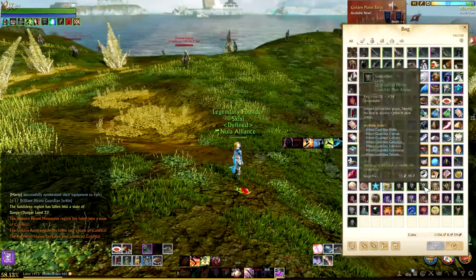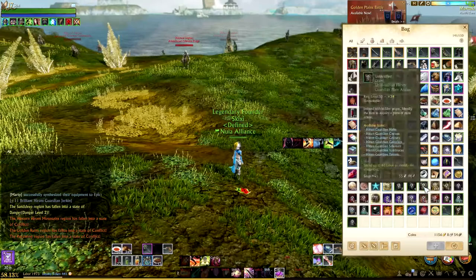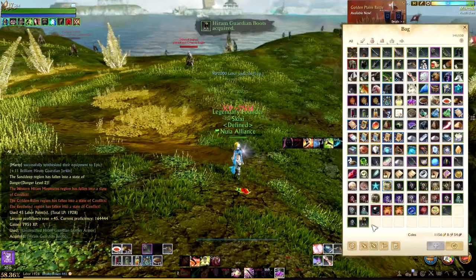Let me quickly demonstrate this. Let's find a Leather piece of armor right here and open it. You can check these stats — as you can see, it has Shield Defense Penetration, Stamina, and Receive Magic Damage Reduction.